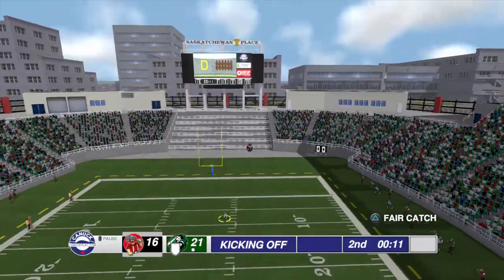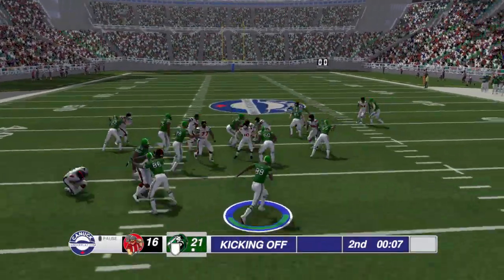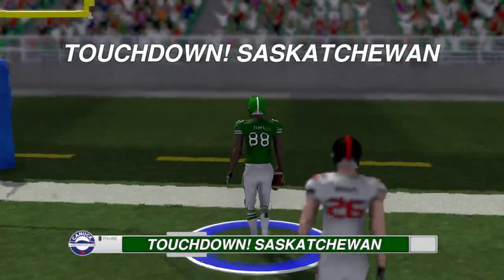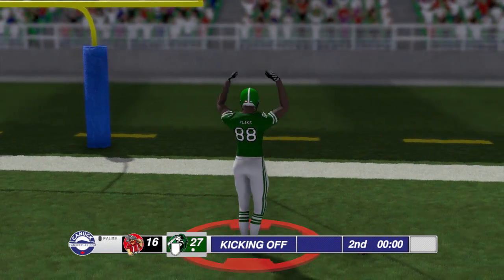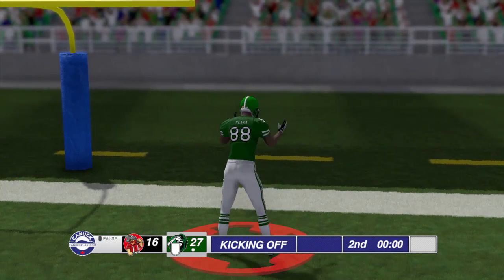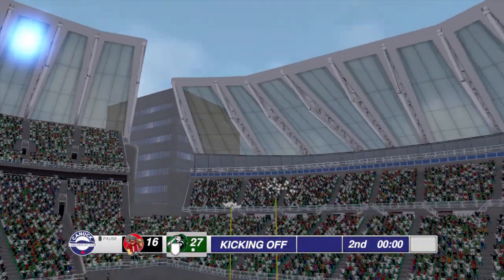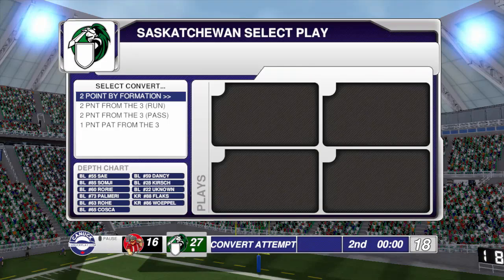This will actually be the final play I'll talk about today — a nice kick return from number 88, and he's going to take this one outside. I apologize for the dropped frames. But I would like to see maybe some taunting as you're going in, maybe some showboating. You could use the right analog stick for that just to celebrate a little bit before you get in the end zone. I think that would be pretty cool and add a little more fun for the players.